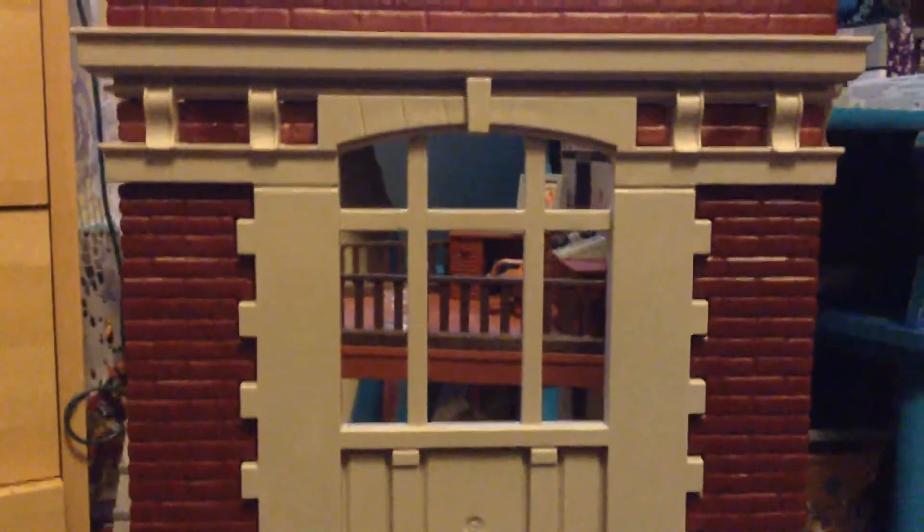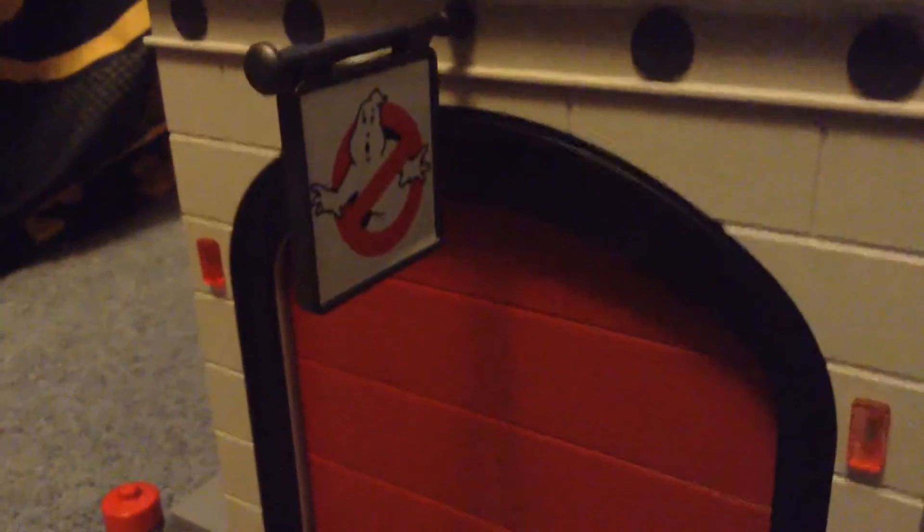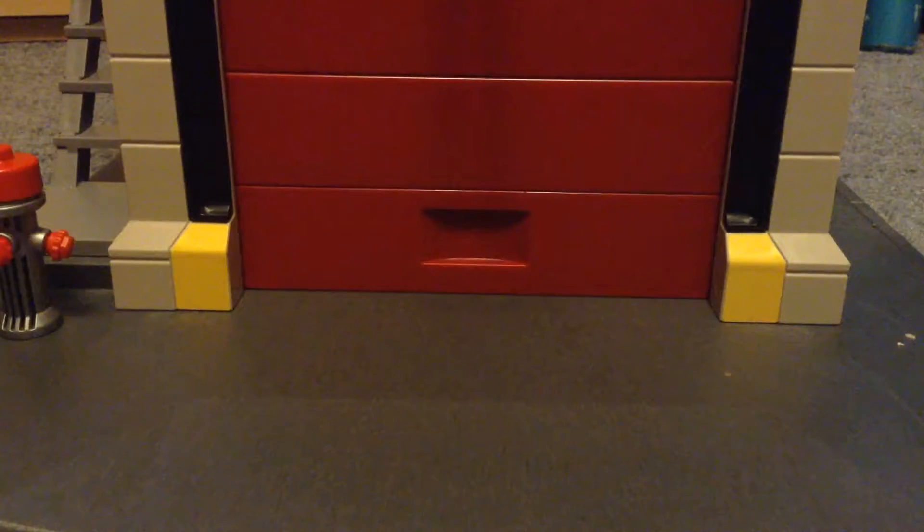Going to the top - windows. This is cool. We do got the nice iconic sign with the Ghostbusters symbol here. There's the other side. And what's cool is if you have the Ecto-1 set, you can open the door and store the Ecto-1 in there - it does fit.